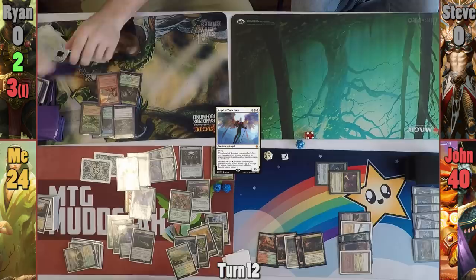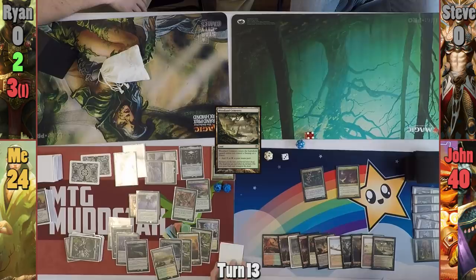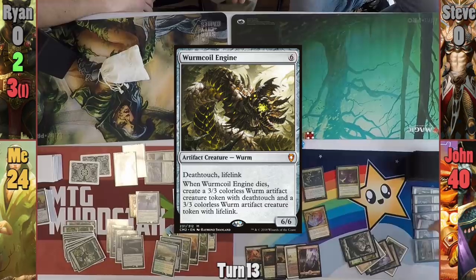Jon plays a Woodland Cemetery as his land for turn and I realize I need to discard down to seven, so I pitch some cards. Moving to combat, Jon casts a Cauldron Dance, bringing out a Wormcoil Engine from his hand and returning the Acidic Slime from his graveyard. He blows up my Helm once more with his Slime trigger and swings everything at me.